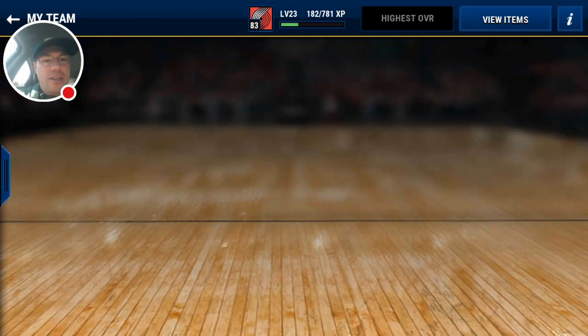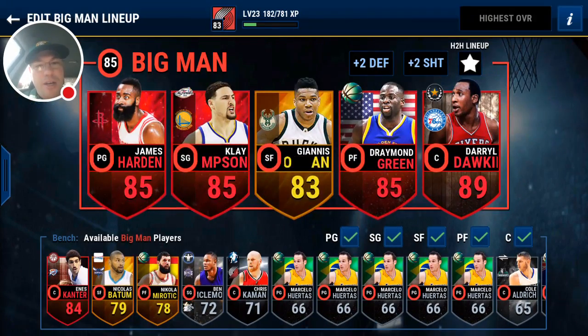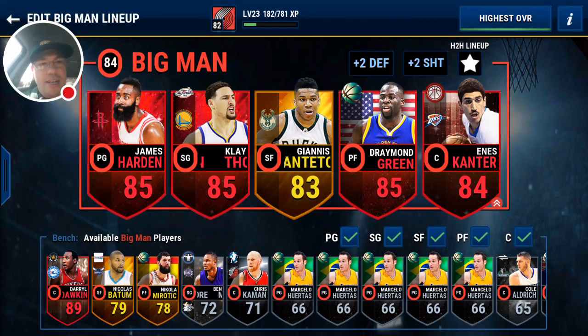Let's take another look at our team. We have Enes Cantor — he's a big man lineup card, can't be auctioned, and he's a decent elite. What do you guys want me to do? Do you guys want me to sell Darryl Dawkins? I know Darryl Dawkins is the better player, but what's the point of having an elite big man on the bench? Do you guys want me to sell Darryl Dawkins and get an elite small forward for the big man lineup? Or keep Darryl Dawkins and not worry about the Enes Cantor card? Comment below and let me know. Or should we just give Cantor a chance and plug him in — even though it'll lower our overall?